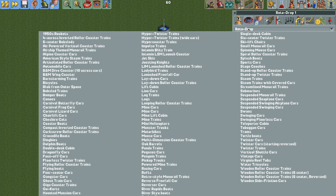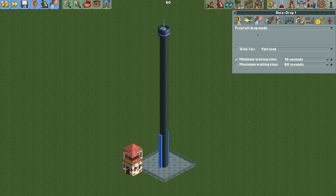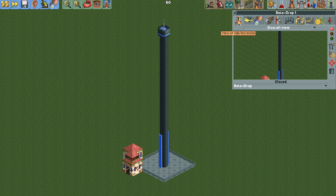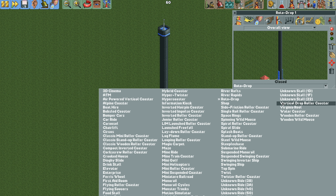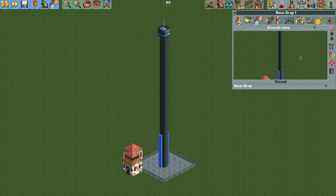Now we're going to change the ride vehicles to the lay down roller coaster — you could also use the flying roller coaster — and we just want one train for now with one car per train. We'll make sure we are in free fall drop mode, then change the ride type to the vertical drop coaster, go back to the operating mode, and change the chain lift speed. This is optional; I like to go with something like seven or eight miles per hour. Then we'll change the ride back to the rotodrop.